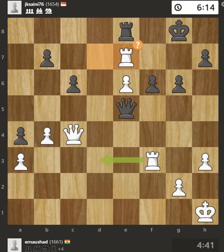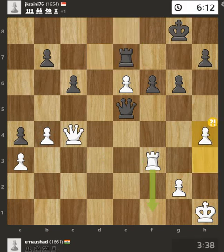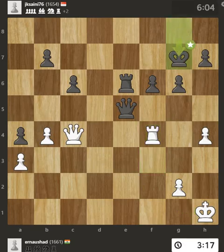You missed an opportunity to double rooks on a single file. You allowed the opponent to set up a blockade. Takes back. This move doesn't hurt you much, but it doesn't help either. That was a free pawn. This is a fine move. This activates the king in the endgame by getting it off of the back rank.